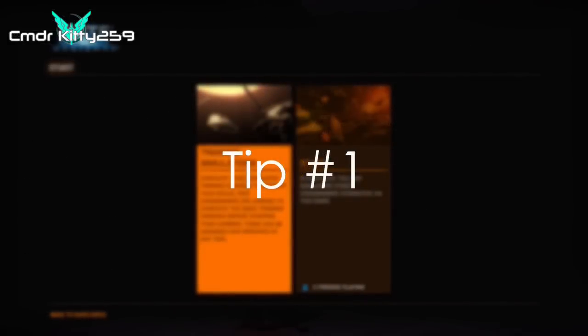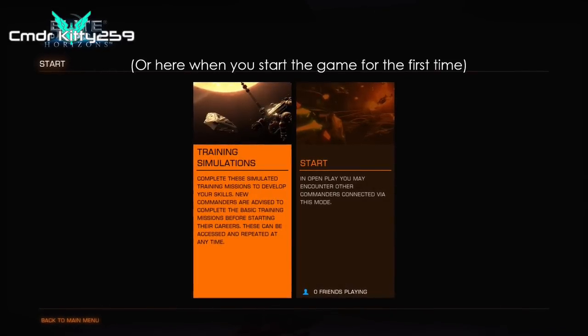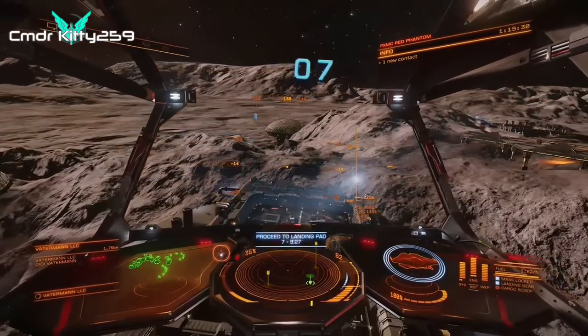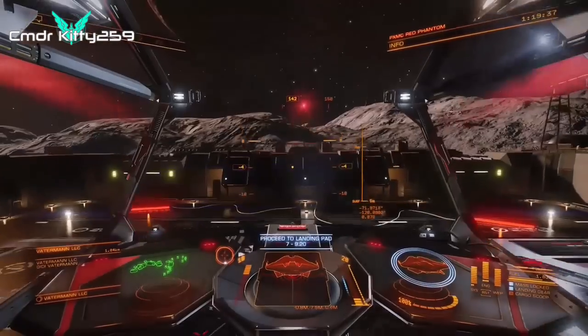Before you start playing, run the training simulations. These can be accessed on your status or right panel, and will help you to better understand docking procedure, maneuvering your ship, and general gameplay aspects. I won't be going over maneuvering and docking because the tutorial does a perfect job at explaining them. Remember, you can always change your controls to your liking.